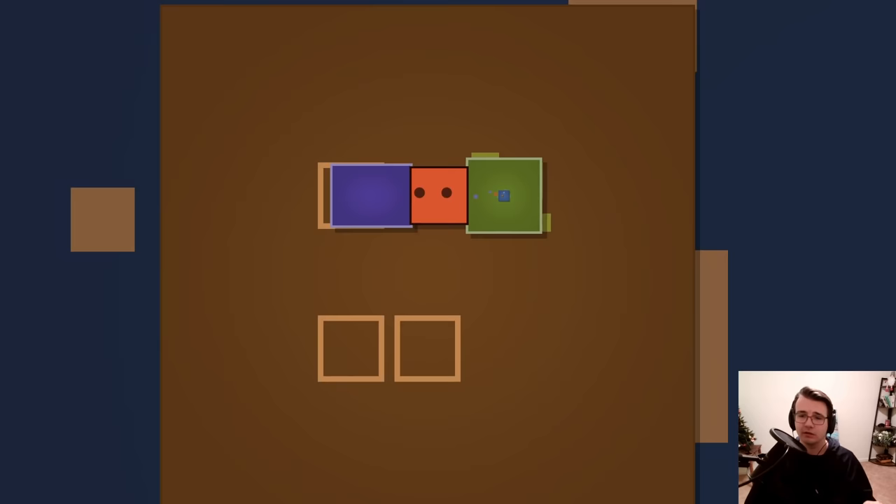Hold on. Why don't I swallow both of these in yellow and then push this up here? I think this is a little better. Because now I can push blue into green. Get out — one at a time. I wish green was anywhere but on the left side. Okay, you see what I'm trying to do?